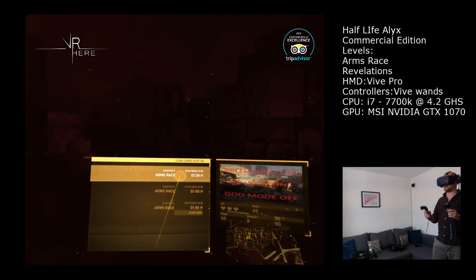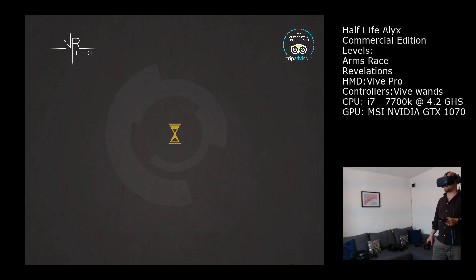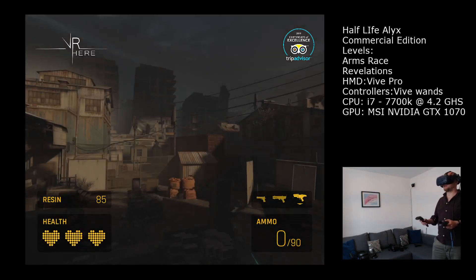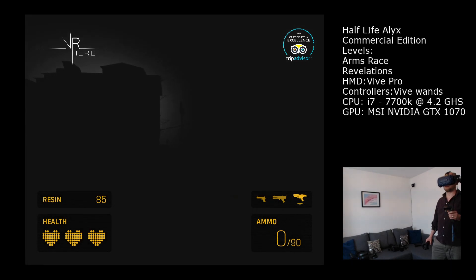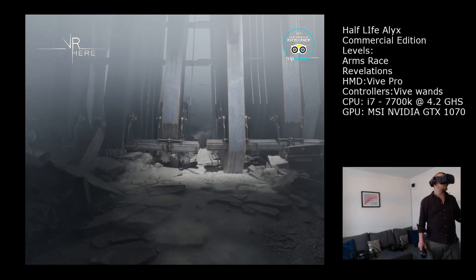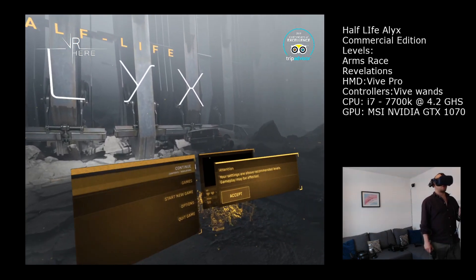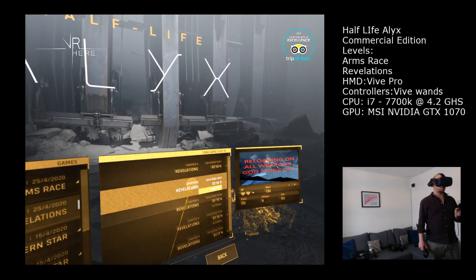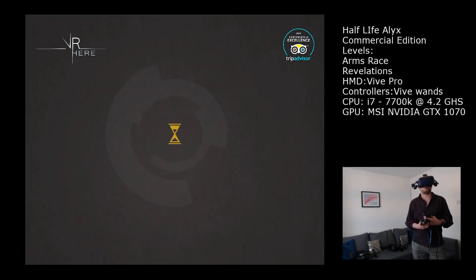So now we are going to go back. You can see that's what the setup is. We are just reloading. I am going back to the load screen, into the menu and into the second slot, which is called slot one, because there is slot zero and slot one. And this one is called Revelations. Again, we are starting with a full loadout, so we have all the guns, all the upgrades, everything that you can have, and extra resin.